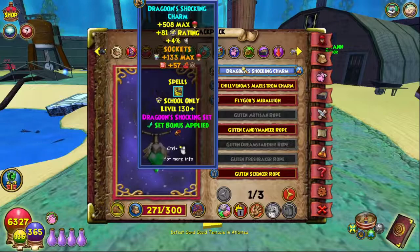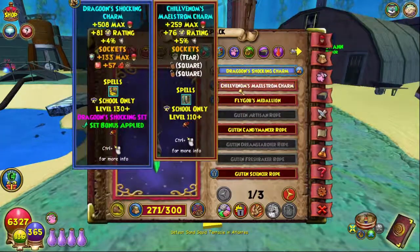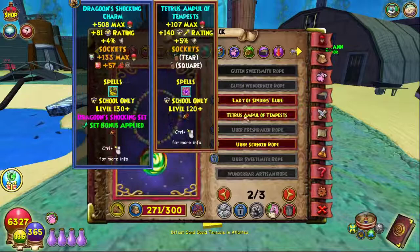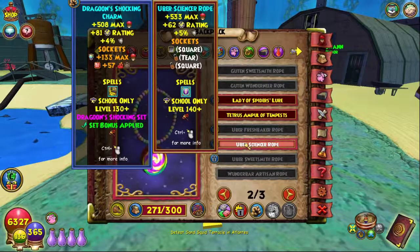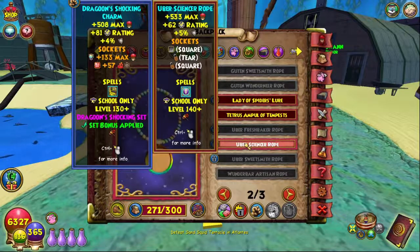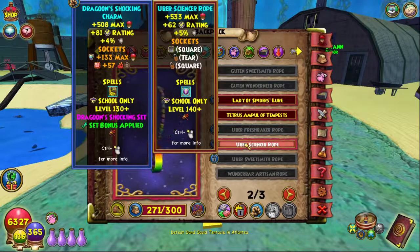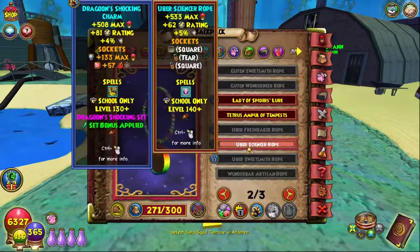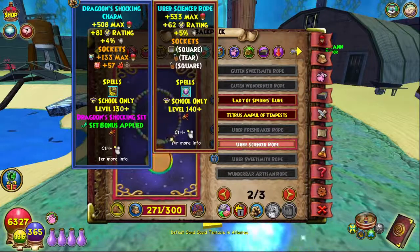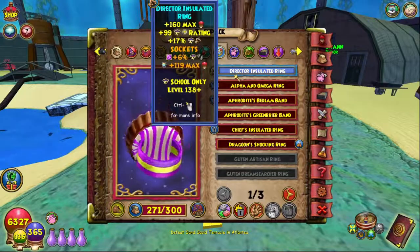For the amulet we have the Dragoon Shocking Charm, mainly for the set bonus. You could also use the caramel amulet — it gives one percent more resistance and some blades. I don't currently have any sockets added to it and don't feel the need to use it right now, but I do have it if I ever want to switch for more resistance.